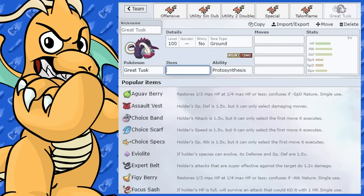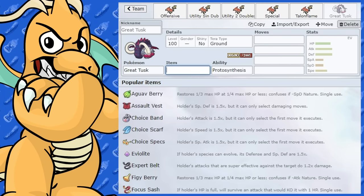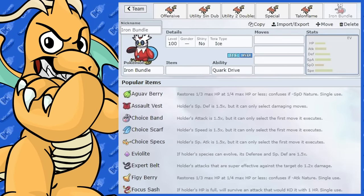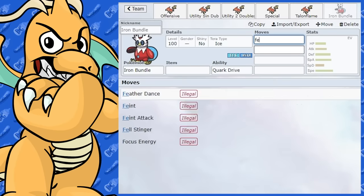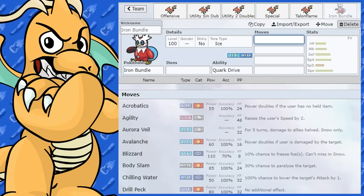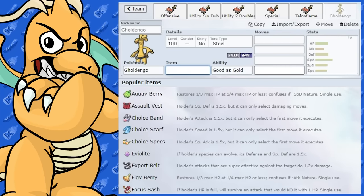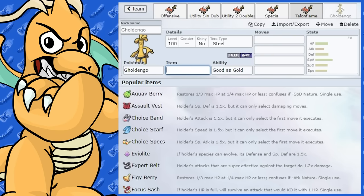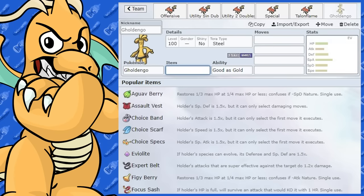Great Tusk is another Pokemon with good synergy alongside Talonflame. Iron Bundle is a very good teammate too — it's extremely fast and can swap into Rock, Ground, and Water-type moves that threaten Talonflame. It has Freeze-Dry and lots of options to handle Water, Rock, and Ground types. Gholdengo is also not bad — it can switch into Rock types, and since it's weak to Ground, you can pivot back into Talonflame, giving them good mutual synergy.